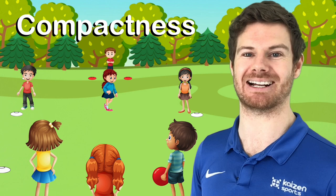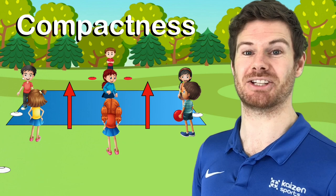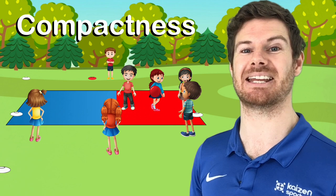So first let's look at compactness. Here we've got the defenders spread out which is great because it covers the whole area. But when the attackers get closer we can clearly see how they're going to use these gaps to get beyond the defensive line. It's also worth remembering that not all gaps are created equal. The ball carrier poses the biggest threat. If they can get beyond you then they stand a chance of scoring. Compactness means closing up these gaps so we can stop the person with the ball from scoring.